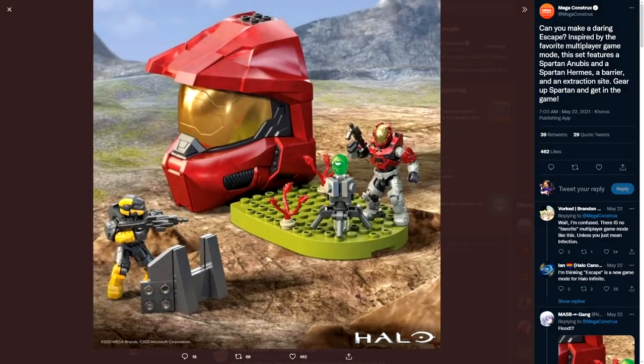We've seen this leaked previously, but the medal of Single Block — converting an enemy extraction within moments of its completion — has shown up. We covered this leak a long time ago about this Mega Constructs leak, saying that this is inspired by the favorite multiplayer game mode. There's the word 'escape' which could allude to Extraction, and you can see right here in this middle pedestal something that looks very much like an extraction site object you would see within the game mode.